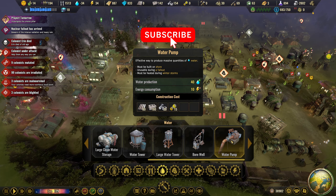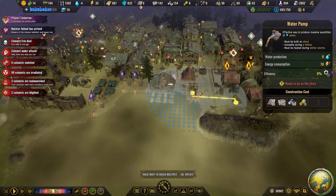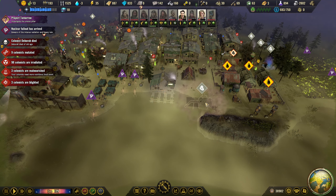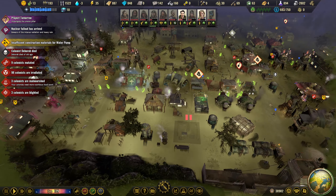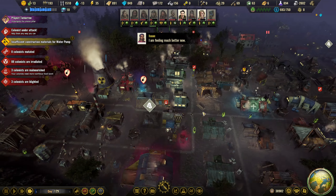Okay, must be built on a shore. Unusable during a fallout, so we kind of need to get one of these. Too close to another building of the same type. That seems to fit in right there. I'm going to pause that one up for the time being. We're getting the irradiation down. Once they're all irradiated once I guess you can kind of expect them to be okay.